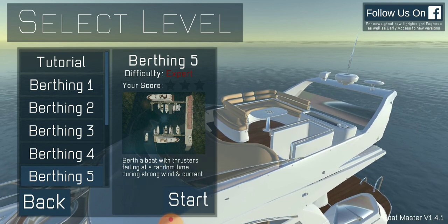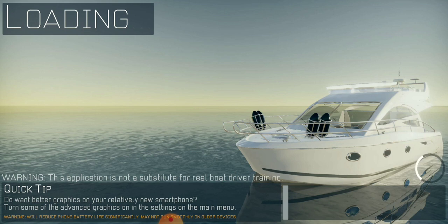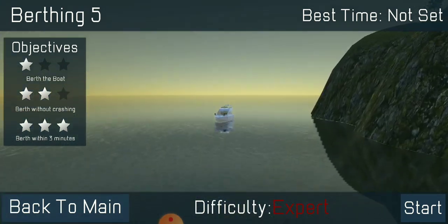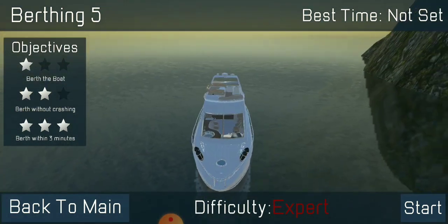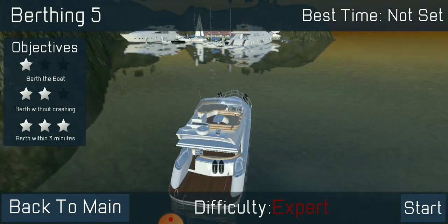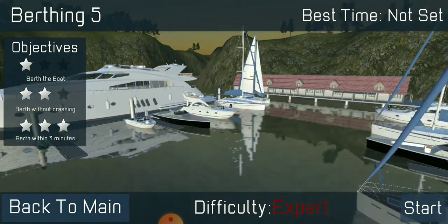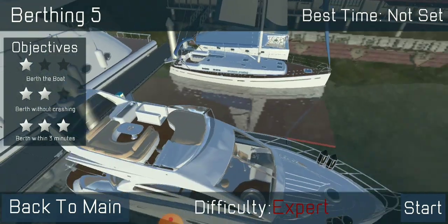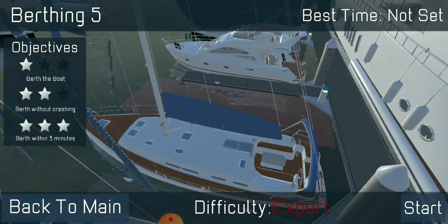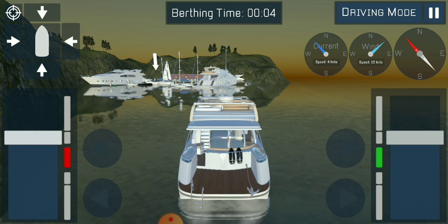With thrusters failing at a random time during strong wind and current - okay, let's try this. Bow thrusters, or all thrusters? There's my little boat - but where's my slot? Should show me the slot, shouldn't it. Oh, that doesn't look like a difficult slot on the left there in the middle. We've got a big boat opposite and there is a hole opposite. Yes - thruster failure, that's what will happen today.